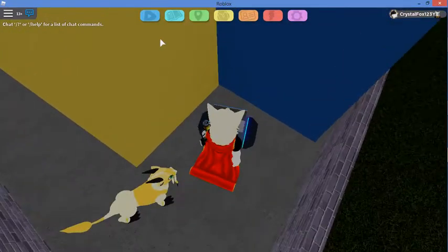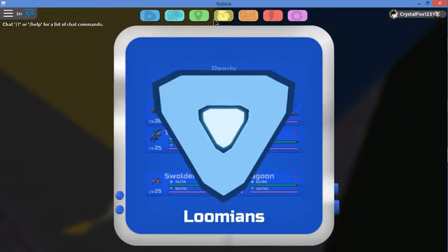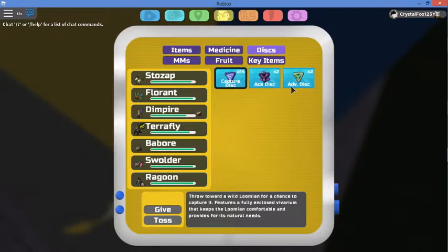You'll find this box. When you open the box, you will get two advanced discs. An upgraded capture disc with a slightly better chance of capturing lumens, featuring the same enclosed vicinity as a standard capture disc.